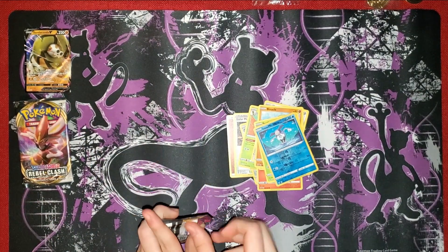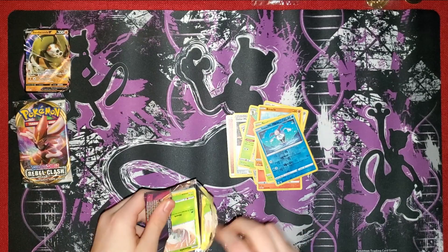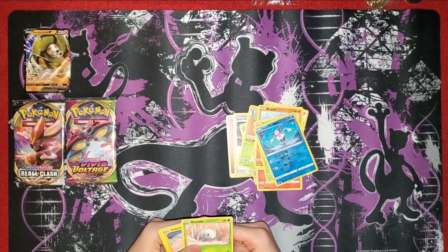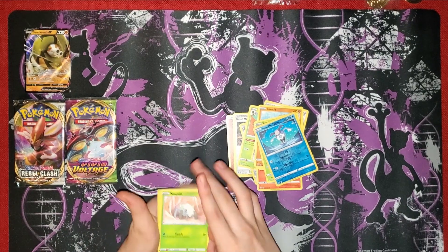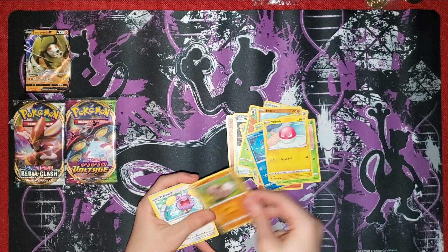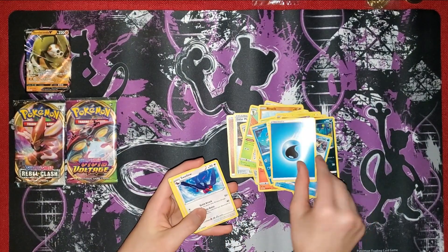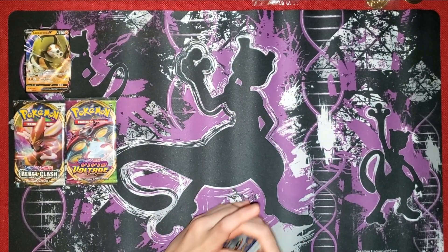Next we have Vivid Voltage, and it is a green code card. We have Nakata, Voltorb, Rockra, Winsmer, Trubbish, Dedenne, Samaract, Water Energy, Swellow, and Charmeleon. I don't know why I was going through that one slowly.